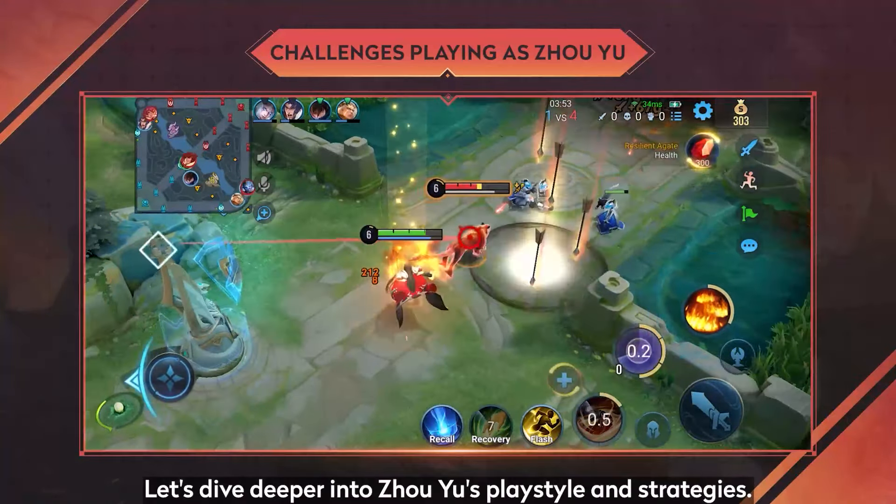1. Low Damage Output: The reason Chou Yu fails to apply pressure is due to not effectively using his skill 1 and skill 2 to spread fire across the battlefield.